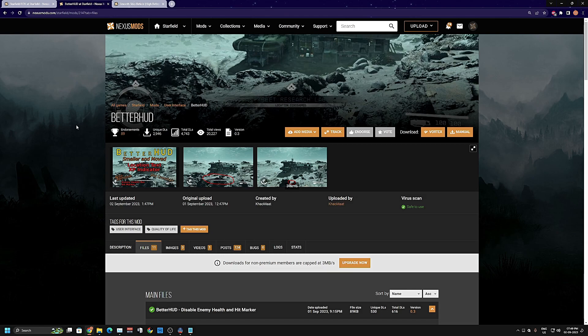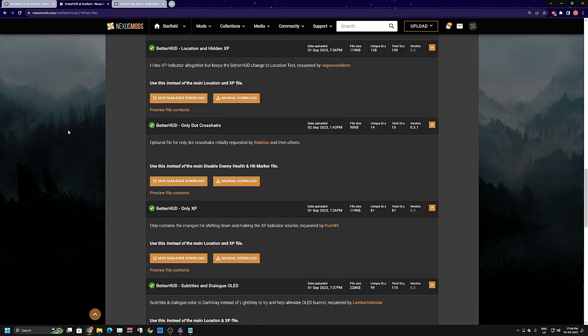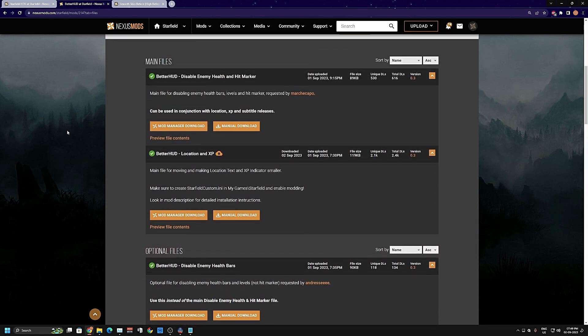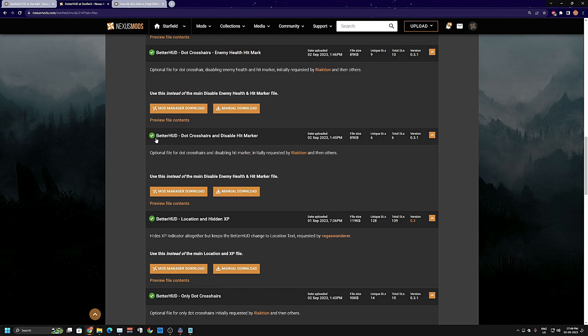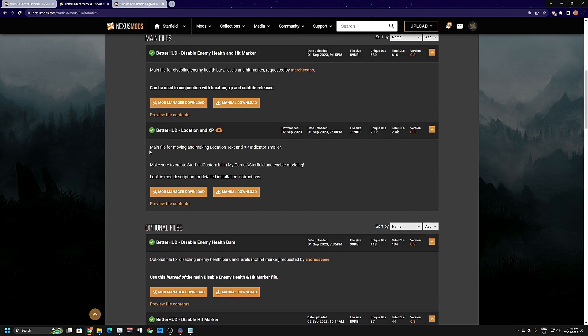The second mod is called Better HUD, and this is an absolutely amazing mod. There are so many options to download and check out to your liking. You have the option to disable enemy health and hit markers — if you don't like the enemy health bar on top of their head, you can use this to disable them. There are other options too like dot crosshairs, subtitles, and dialogue.